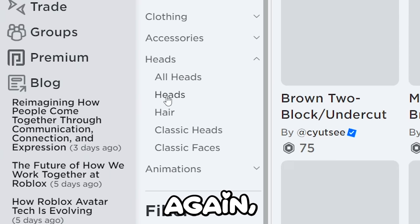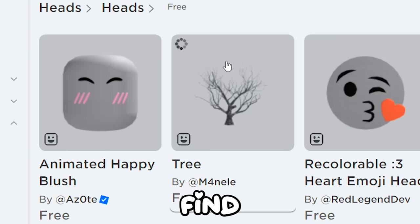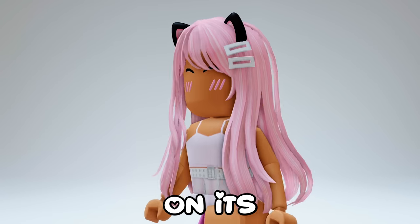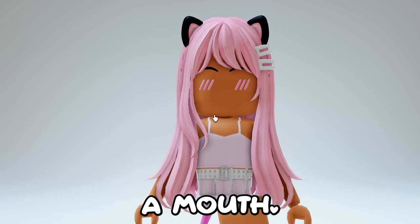Go back to Heads, Heads again, Recently Created, and set it to 0 robux. Find this blush head — as you see it is free. Let's get it. Here's how it looks on its own. It's literally the same as super happy face, it's just missing a mouth.